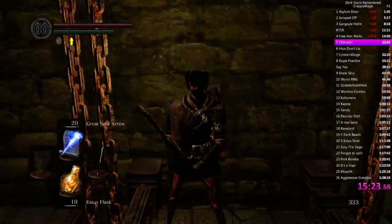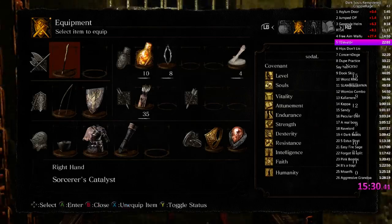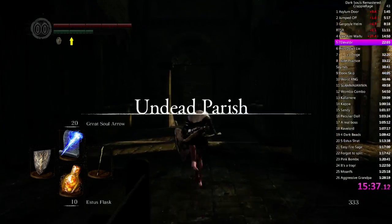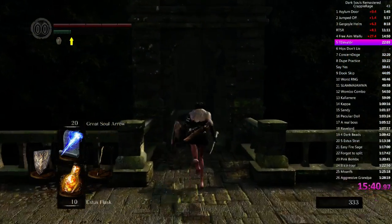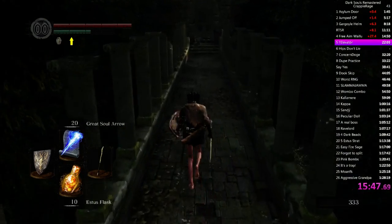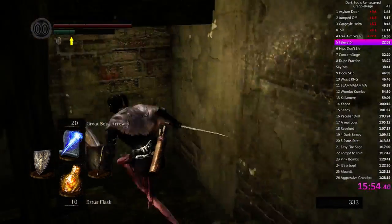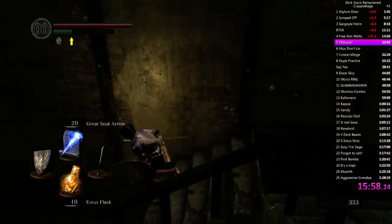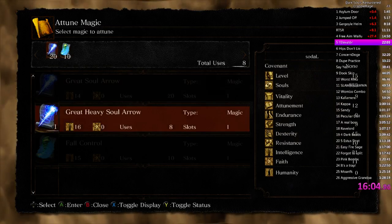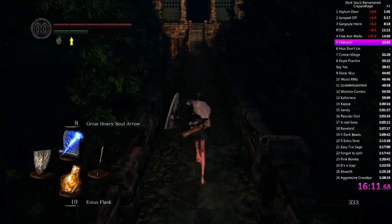Caught a fly, ripped its wings off, and let it go. So what we're gonna do is, we're gonna attune the Great Heavy Soul Arrow, and we're gonna have to let the Snagman break the wall. And use the Great Heavy Soul Arrow for Iron Golem. I'm probably gonna have to use the Midroll Ring as well on that fight.